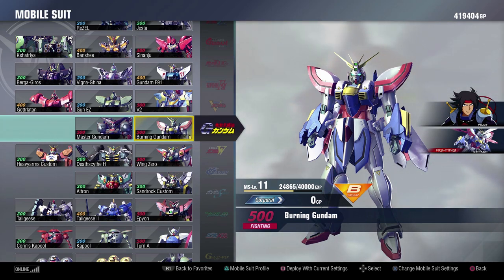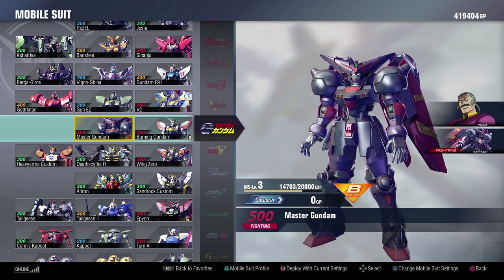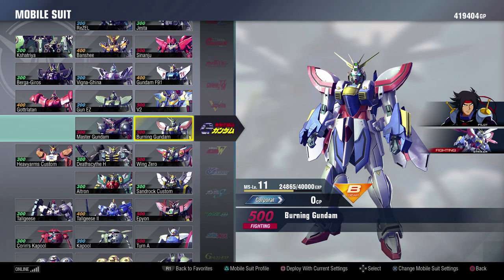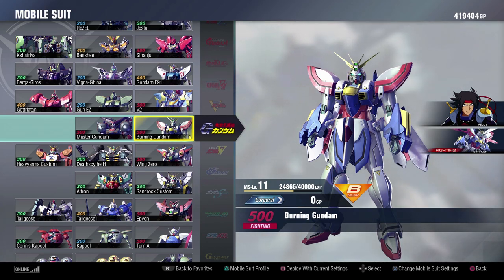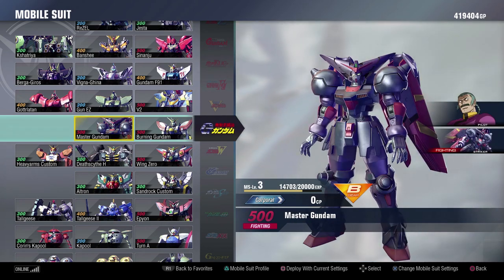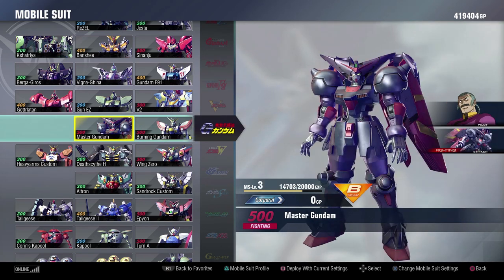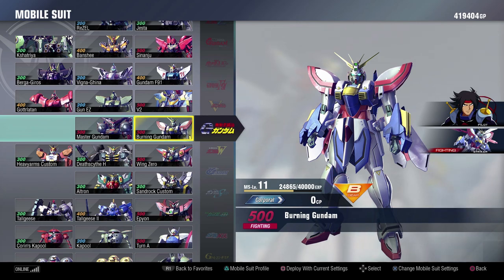How did they do with G Gundam? Terribly, because none of them are in the base game, and even then you still only have the Burning and the Master. There's no Maxter, no Rose, no Dragon Gundam, no Shining Gundam, no Bolt Gundam. There are so many other good G Gundam suits that just were not brought over at all, and that's a huge disappointment for a lot of people — especially that the two that did make it in wound up being DLC. That's not a win in my book.